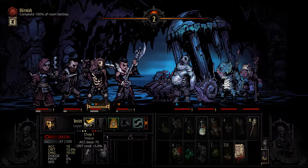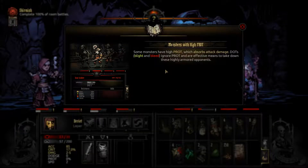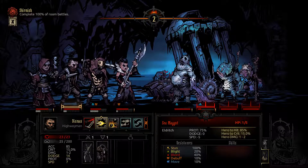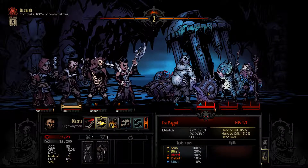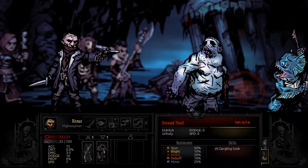Did I self-heal now? No. Some monsters have high protection which absorbs attack damage. Blight and bleed ignore protection and are effective means to take down high-armored opponents. Does he have high armor? I don't see a 'Prot 75%' anywhere. Okay, let's try this — okay, he goes down.